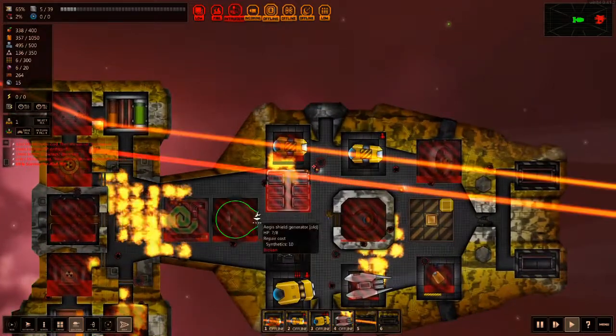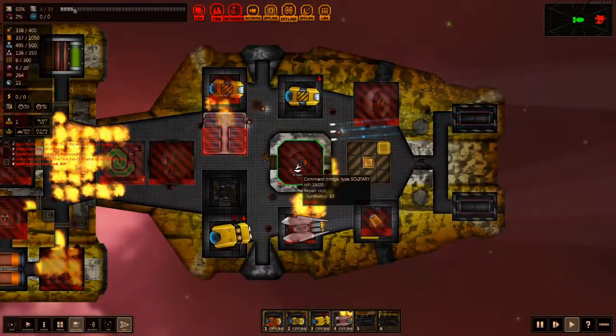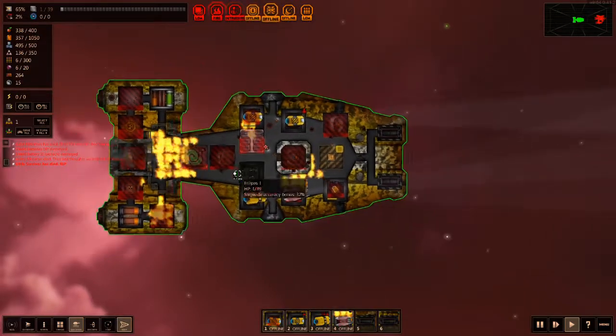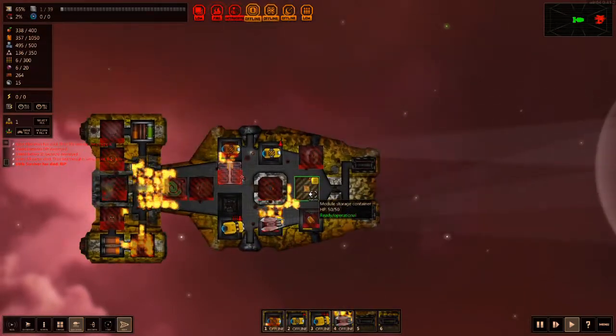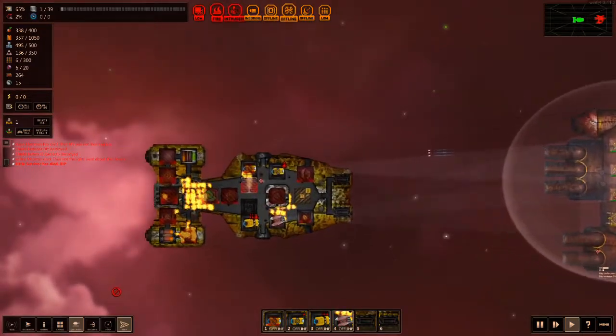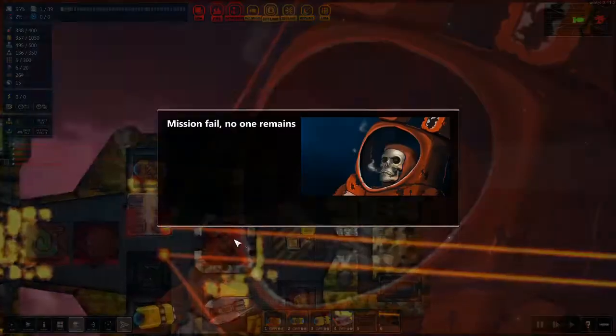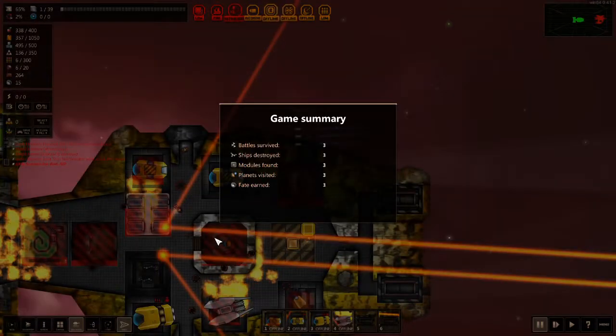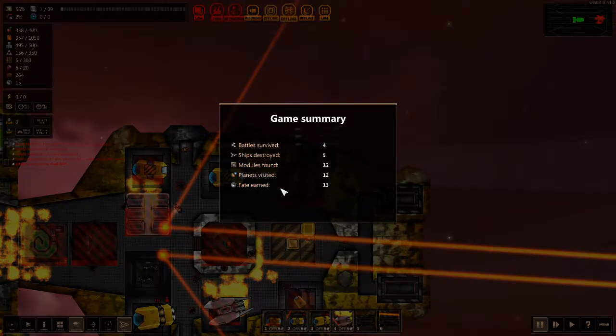Everyone's down on board our ship. We have no crew left. Missiles incoming. This is the end — this is the end of the Eclipse One. We're going down. It was good serving with all of you, but we didn't make it back. At least one of our crew members survived and is now on the tree-hugger planet. We did not earn as many fate points as last time — a lot less fate points earned.